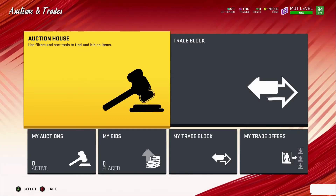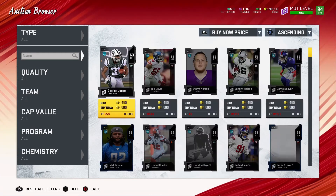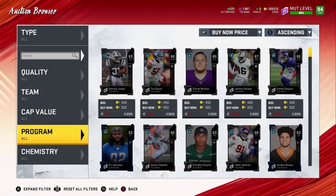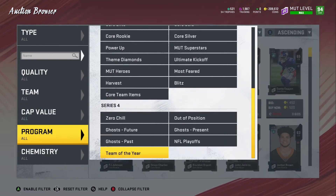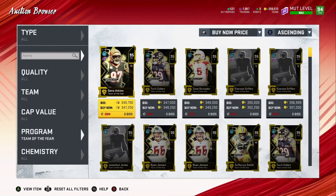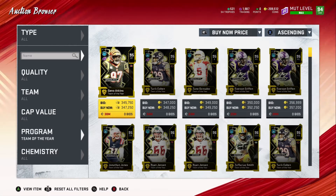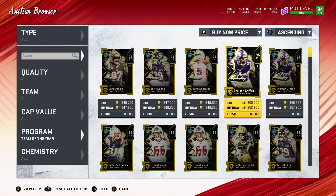Now let's go to the auction block. I'm going to put in Team of the Year program, all the way at the bottom. Here we go, Team of the Year. These are the 95s - wow, they're not going for that much.